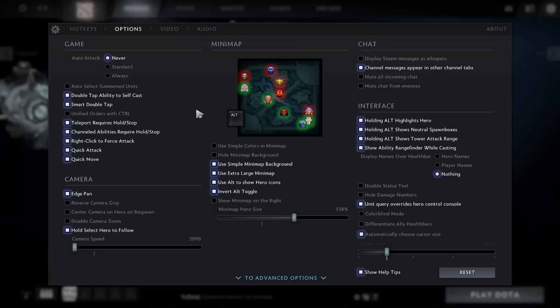These two settings are super important: Teleport requires a hold stop, and Channeled abilities require a hold stop. The first is for TP using your Travel Boots, and the second is for Rearm.